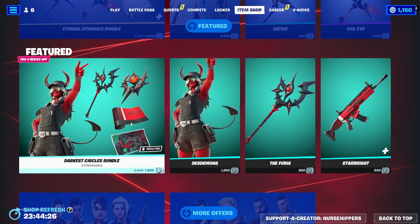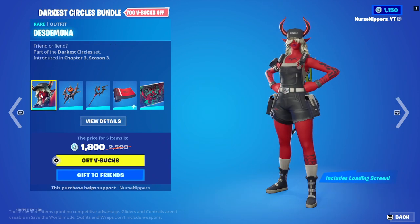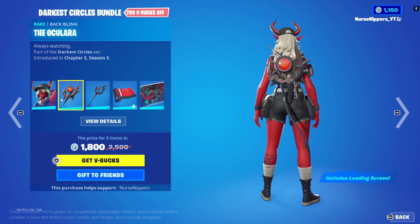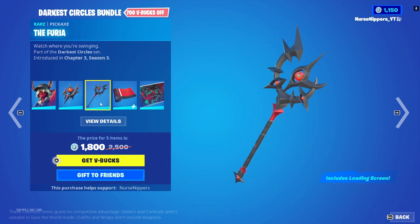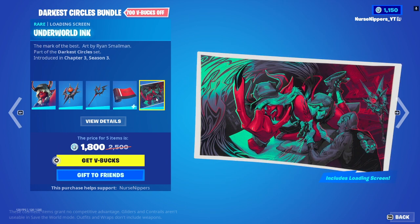Then we've got the Darkest Circle bundle with none other than Desdemona, coming in with the Ocular back bling, the Furio pickaxe, the reactive Stalwart wrap, and the Underworld Ink loading screen. That was fun — like a little demon man. I suppose she is a demon, so that would kind of make sense.